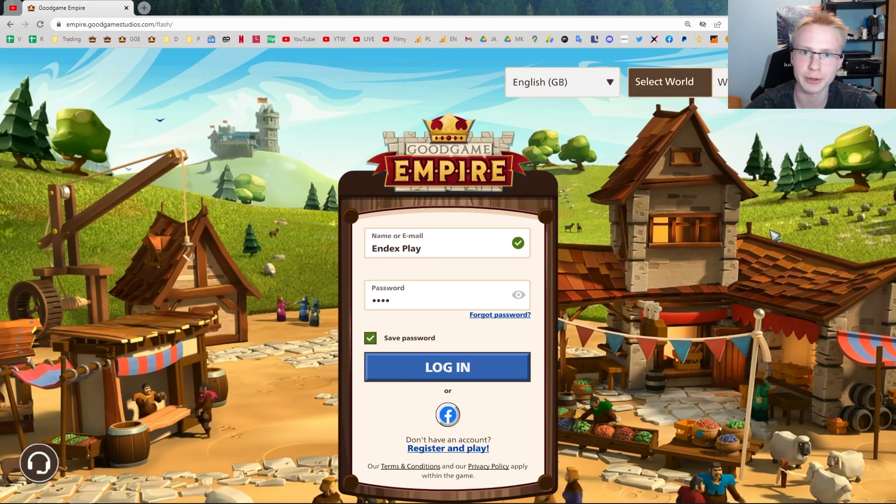Hey everyone and welcome to another Good Game Empire video. Many of you are probably facing the white bars problem which is very common in Good Game Empire, so today I'm going to show you in very easy steps how to beat the problem with white bars which appear at the top and at the right side of your screen when you are playing. So let's get into it.